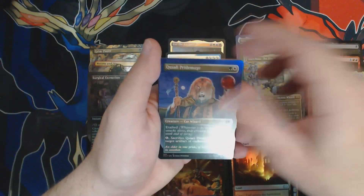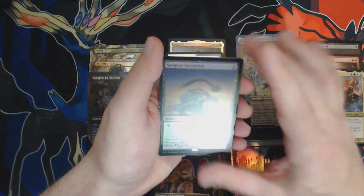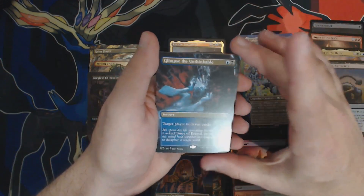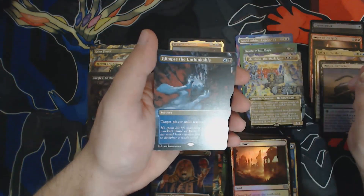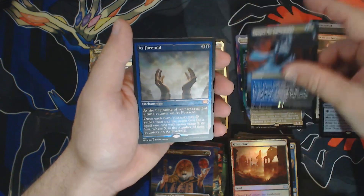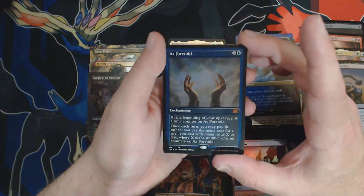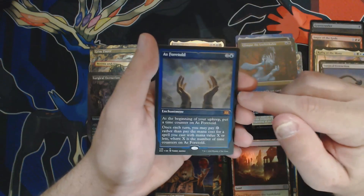Thought Scour. Pride Mage. Foil Rare — hey, Surgical Extraction, we'll take it. Borderless — Glimpse the Unthinkable, great art. Wizards pulled out all the stops with the art for this set. Foil Etched — actually, a Foil Etched As Foretold is pretty sweet. It's not worth a lot and no one's going to be like, oh my God, I can't believe you opened it. But I didn't have any of these, and this is my second As Foretold I opened, and now I've got a Foil Etched one. This is the one I'm going to put in my Atraxa deck.